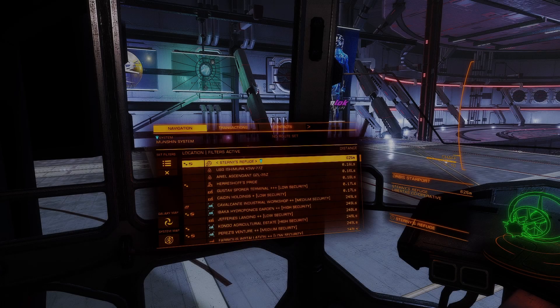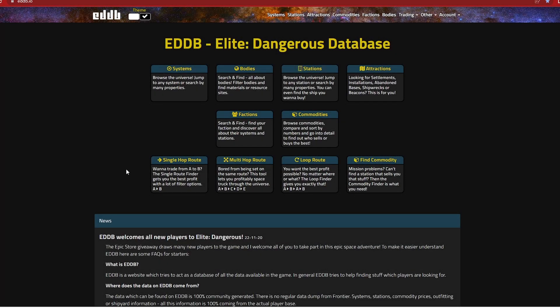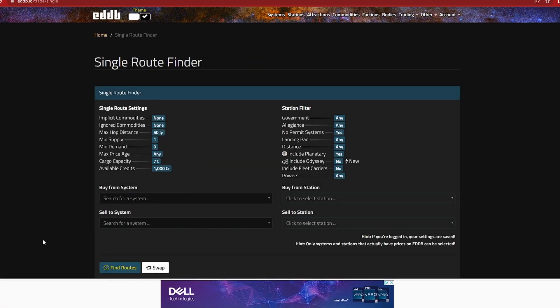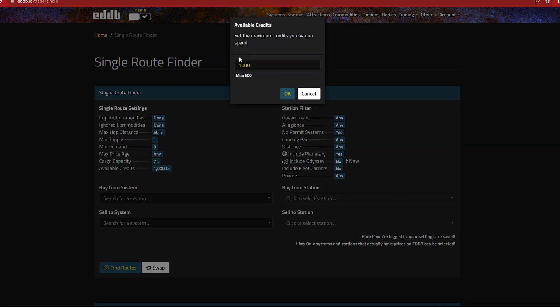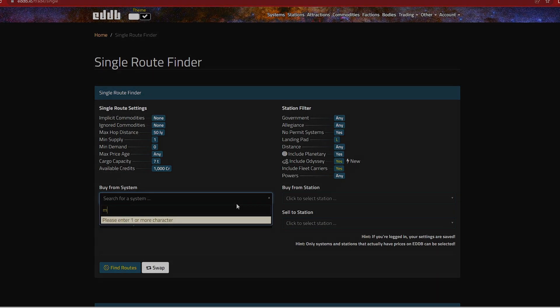Now you can open our favorite tool for Elite Dangerous by visiting this website called EDDB. You can go to the single hop trade page, then fill in all the necessary criteria such as minimum supply for the trading item, your ship's maximum cargo capacity — the bigger your cargo the better. You can also fill in the minimum amount of transaction in credits, the size of the landing pad that fits your ship, and the current system and station where you plan to purchase or source the item from. Then click 'Find Routes' when you finish.